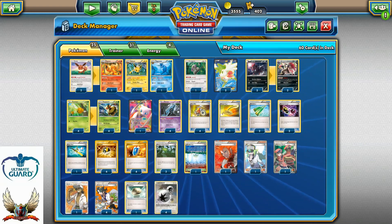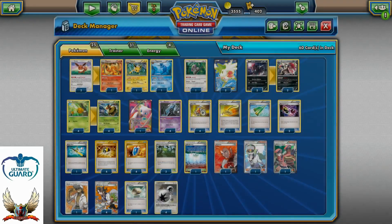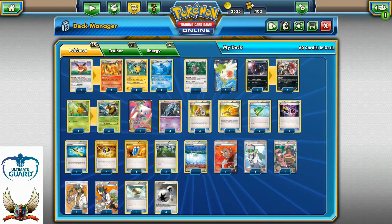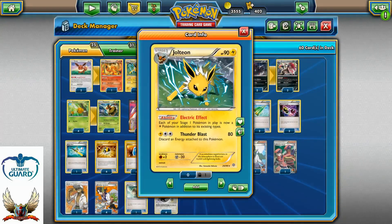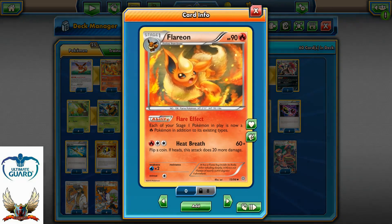The first Pokemon to note: two Eevees with Energy Evolution. You can run another Eevee — this one can draw you an extra card if you start with it. It has a retreat cost, so it doesn't matter if it's one or two, since we're running Double Colorless Energies for retreating. One each of Flareon, Jolteon, and Vaporeon from Ancient Origins — with Aqua Effect, Electric Effect, and Fighting Effect.